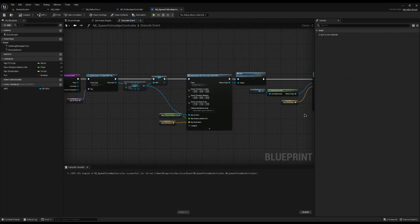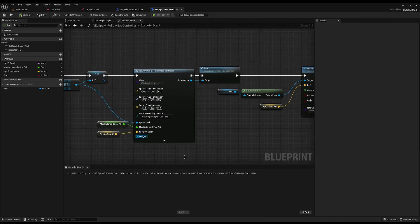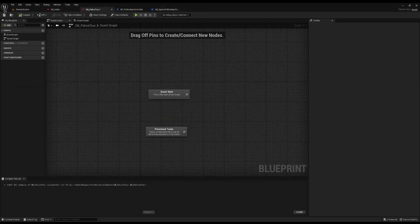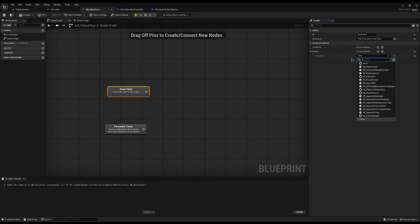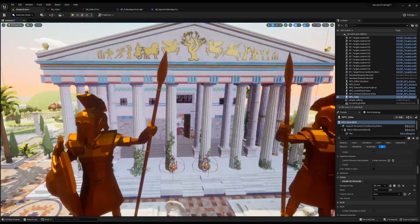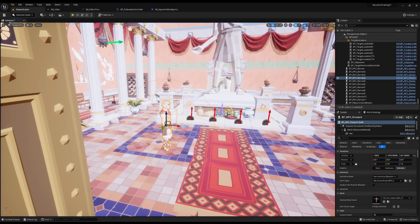It's a hectic event but really simple: find the NPC to track, add it to a variable, spawn the follow NPC controller passing in all variables, tell it to start tracking, get the NPC and make it run or walk to the location. Now it's time to compile the quest. On quest start I'll add the Spawn Follow NPC Controller event. The NPC to track is Velia, max distance before fail is 3700 — a value I know works for my map. The destination is a specific vector value I got by placing a BP NPC at my target location, pressing Ctrl+P, and copying the location. I want it to run, so I'll enable that.